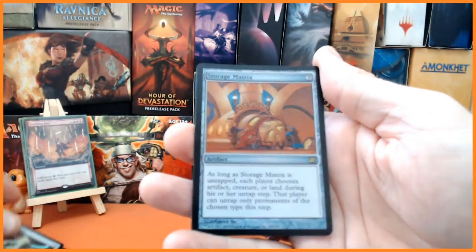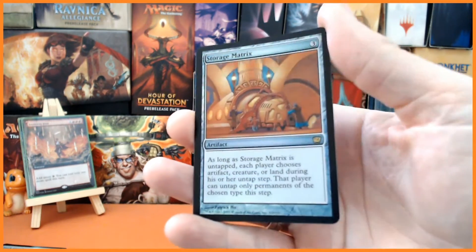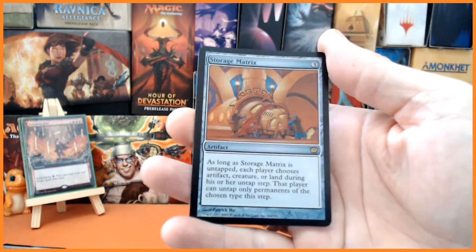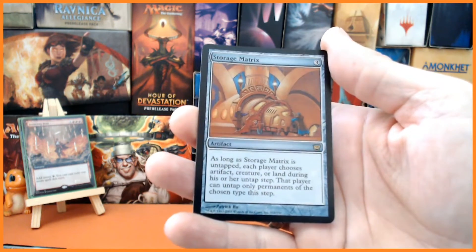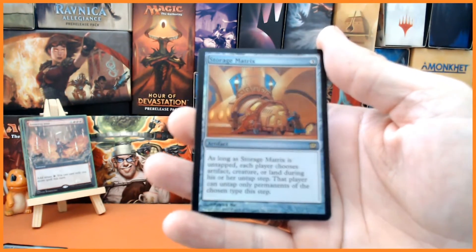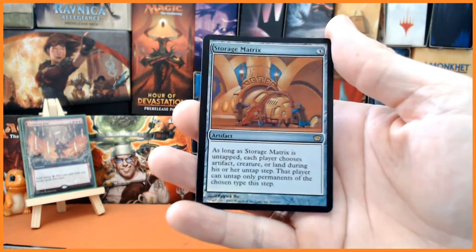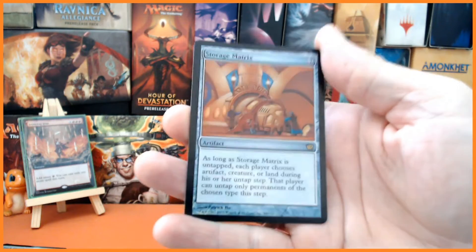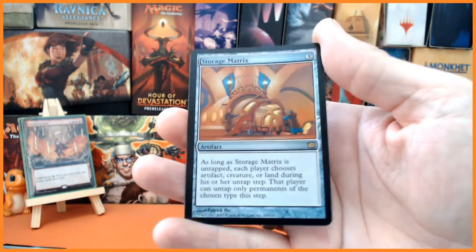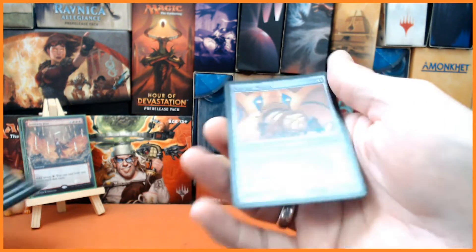And our final card — for three mana we have Storage Matrix. As long as Storage Matrix is untapped, each player chooses artifact, creature, or land during their upkeep, and that player can only untap permanents of that chosen type during that step. A beautiful foil indeed.